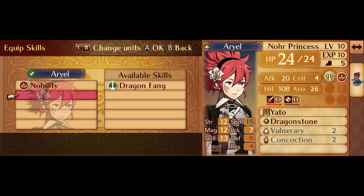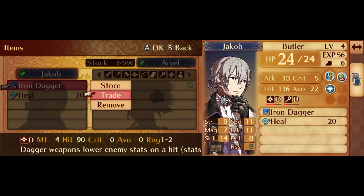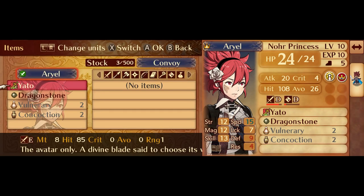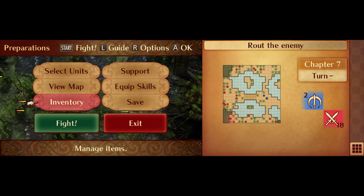First, I'll be removing Dragon Fang from Corrin. We don't want her to get kills she'd barely gain experience from. I'm also unequipping Jacob's Iron Dagger — he often ends up critting with his Dual Strikes and killing Faceless. And finally, I'll be having Corrin equip the Dragonstone. This minimizes our chances of getting crits. From here, we can get started.